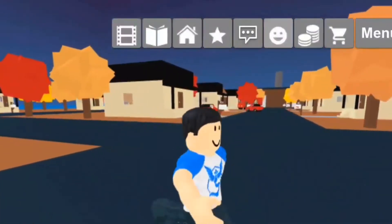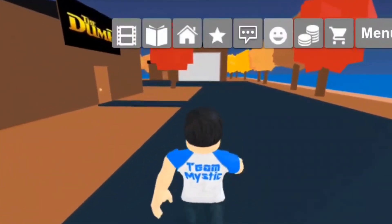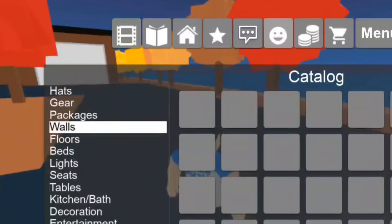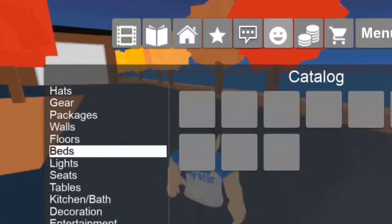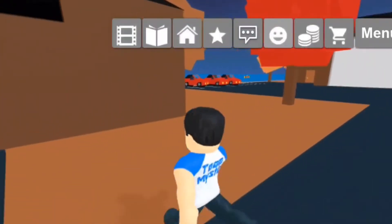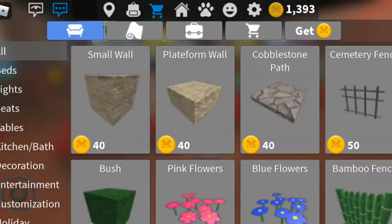Back in the day there used to be a catalog — this is now the item shop. There was a lot of customizations, gear, and furniture. When you bought items they would appear in your inventory and can be used when selected anywhere and anytime, except furniture. This was replaced with the item shop, which is pretty much the same thing with the only difference being how it is organized and the fact that it now has locked items.